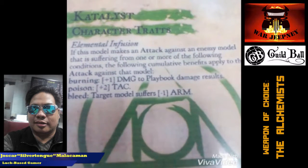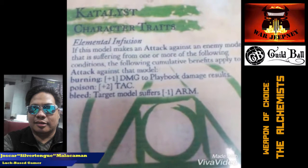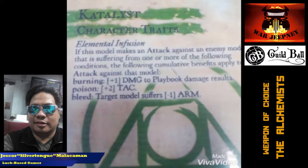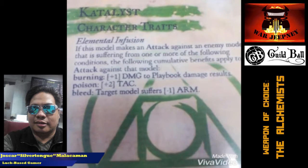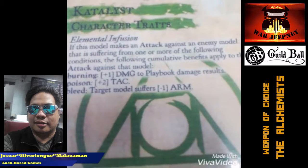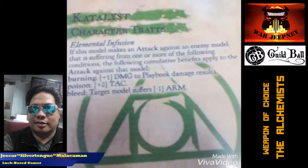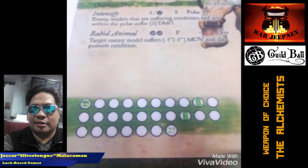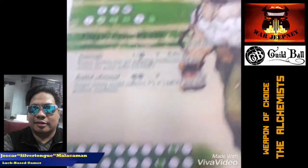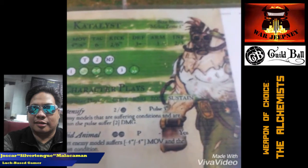If the person he's attacking has Burning, then he deals 1 extra damage. If the target is poisoned, he rolls 2 extra dice. And if the target is bleeding, the target loses 1 armor. So he can be quite a beat stick, but it's conditional — pardon the pun. Catalyst also boasts a high 27 hit points, but for a big model, he only has a melee zone of 1, so he does have the tendency of getting ganged up on. Not a fan, but sometimes Catalyst has its place.